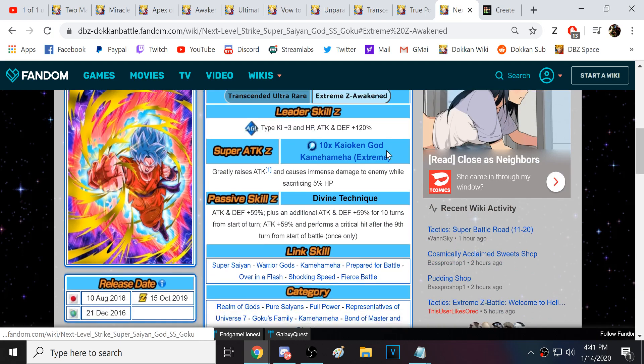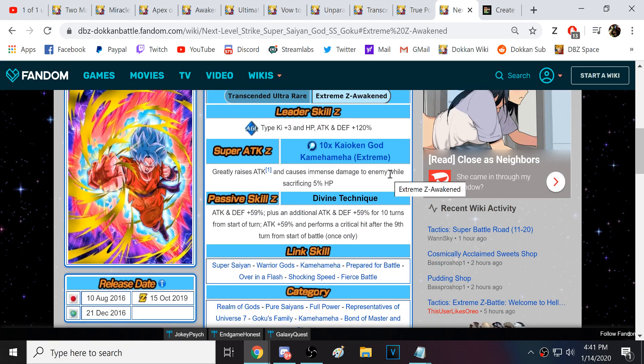So here we have the AGL Super Saiyan Blue Kaioken Goku at number 10. He's okay defensively because for the first 10 turns, he's basically getting 59% at the start of turn, then gets an additional 59%, which really allows him to get somewhere in the realm of like 80-100k defense. So outside of some really hard hitters in Super Battle Road or the Legendary Goku event, he will do okay. He does hit pretty hard. He lowers your health by 5%, which I've found to be not that big of a deal, but it is something that will catch up a little bit.